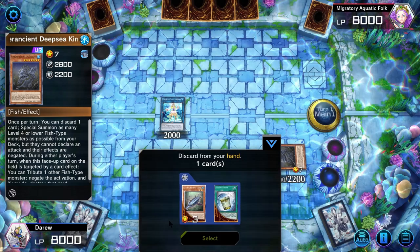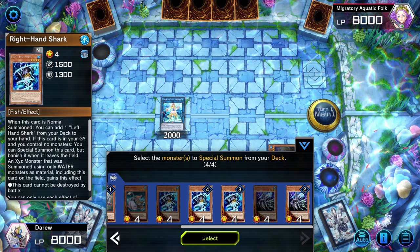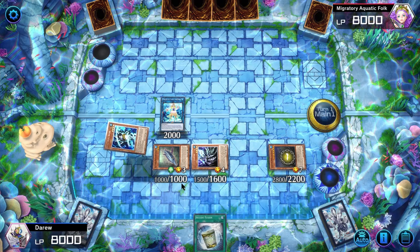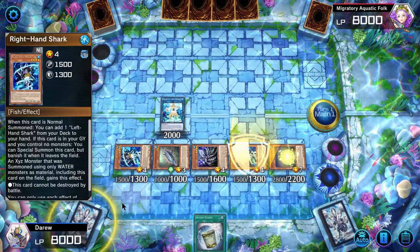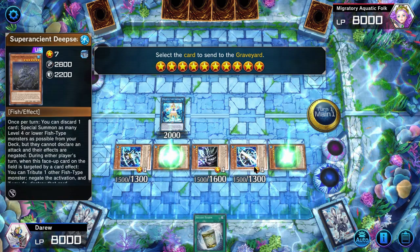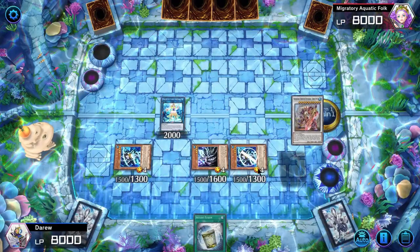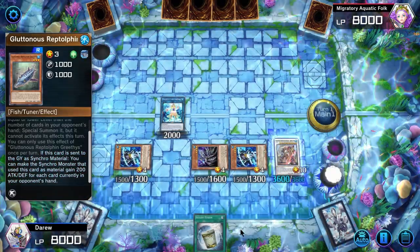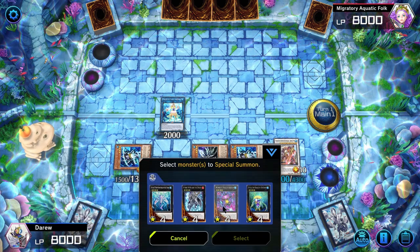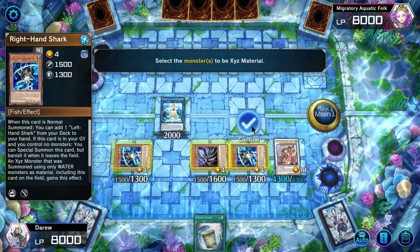Now we can activate our Coelacanth again, discarding a card to summon four Fish from the deck — a Greethys and three Level Four Fish. Then we're going to Synchro Summon using Greethys and Coelacanth and two Chenging. We'll pretend we don't have Toad since Toad is getting banned soon, so we'll Xyz Summon here into a Stealth Kragen.